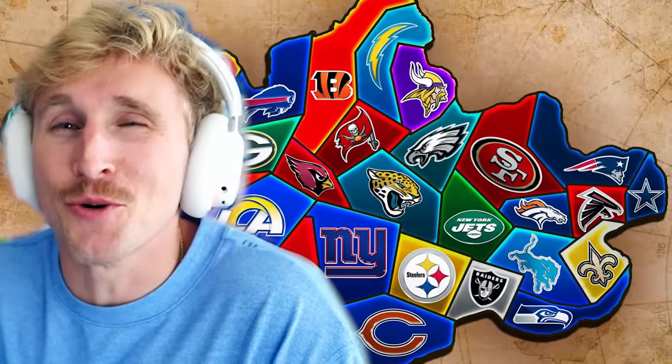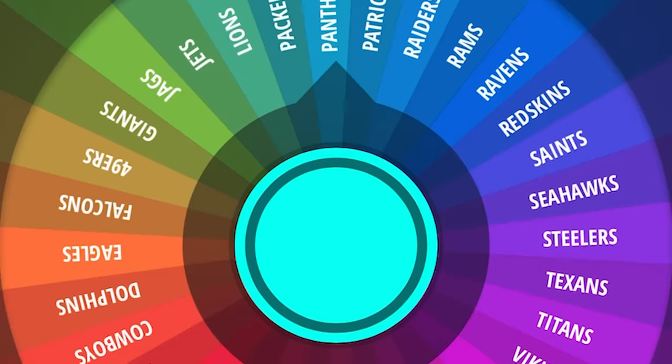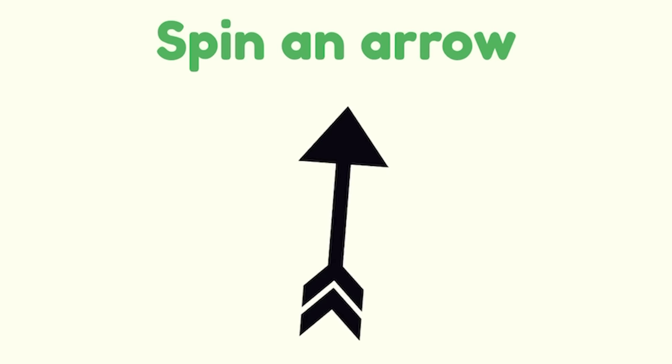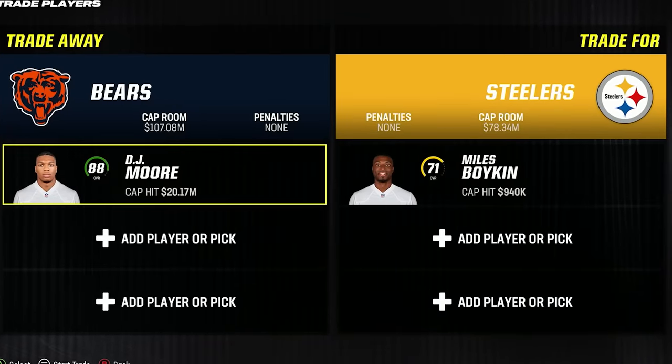On this map are all 32 NFL franchises, but by the end of the video, only one will remain. If you're new to imperialism, the rules are simple: I'll spin this wheel to determine which team will attack first, and I'll spin this arrow to determine what direction they attack in. The franchise that is victorious takes the land of the loser and can steal one of their players.